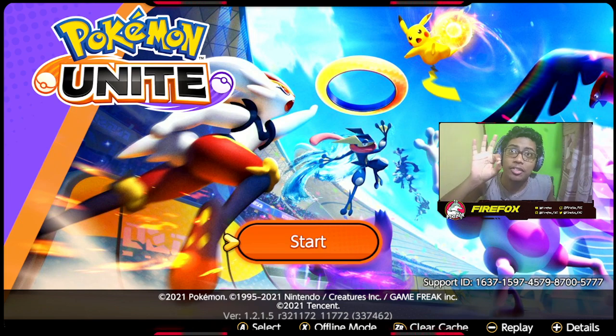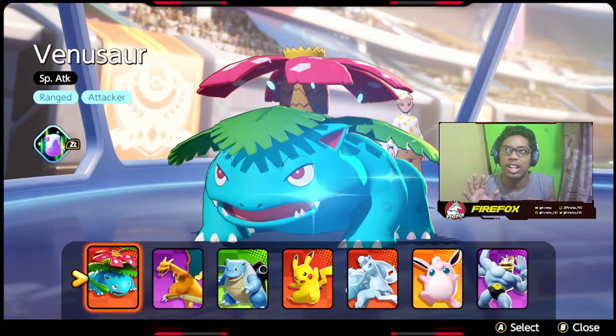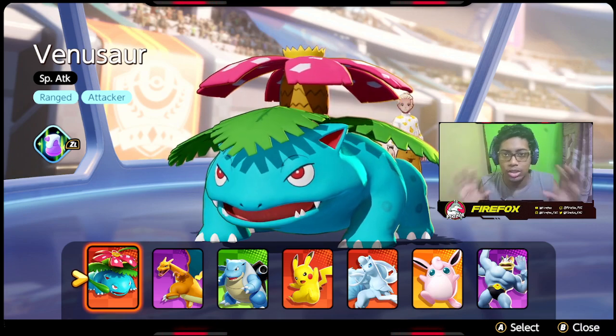For offline mode, you can press X. On mobile it will have a similar corresponding option. Clicking it skips the whole lobby screen — your friends list and all those social options you won't have access to, but the game is fully playable offline.